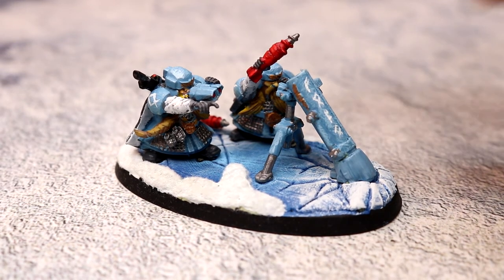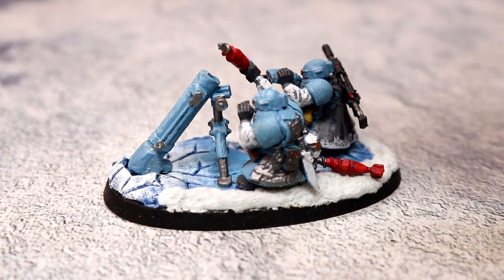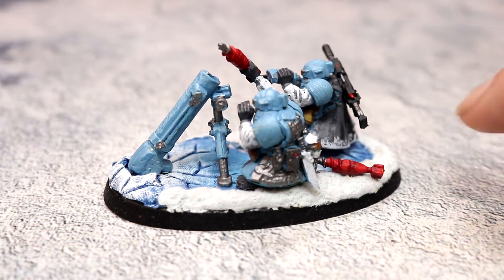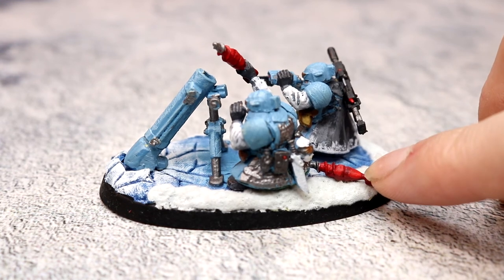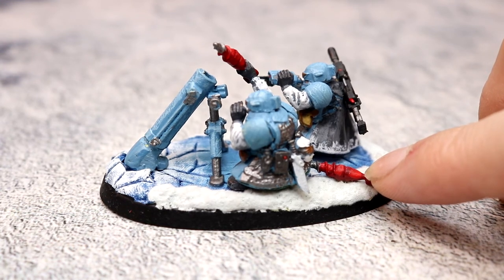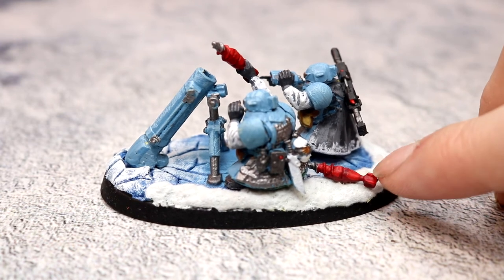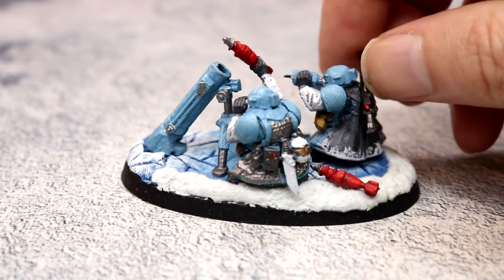This is a standard mole mortar. It's made out of the Imperial Guard mortar — I've just put a bit of Milliput around the base to make it look like it's stuck in the ground. The moles — the projectiles — are a standard mortar round, and I've cut the top of the mortar round off and put a screw head on top of it.